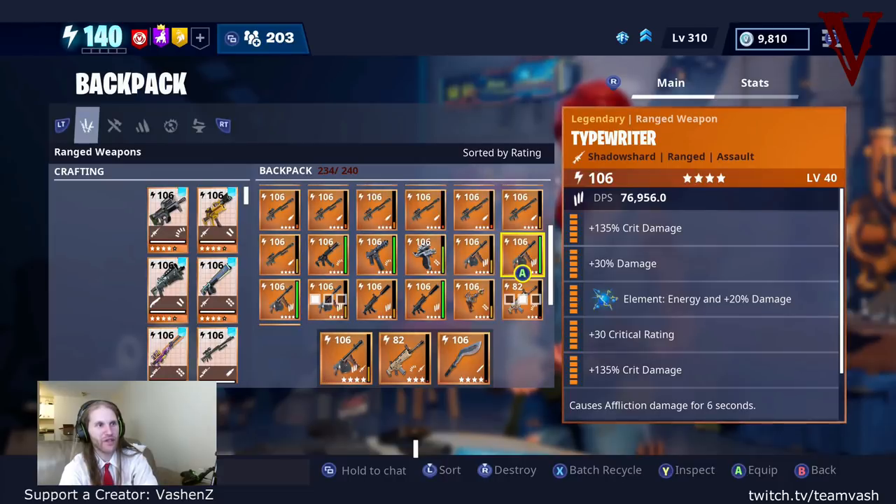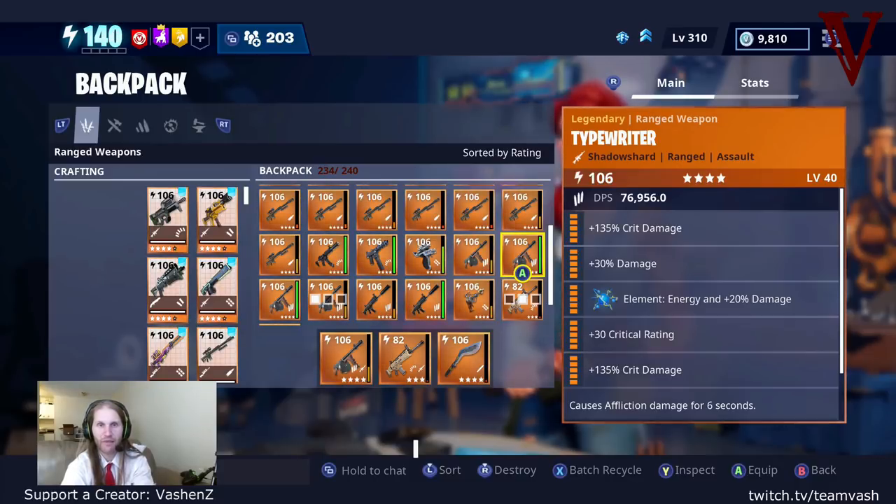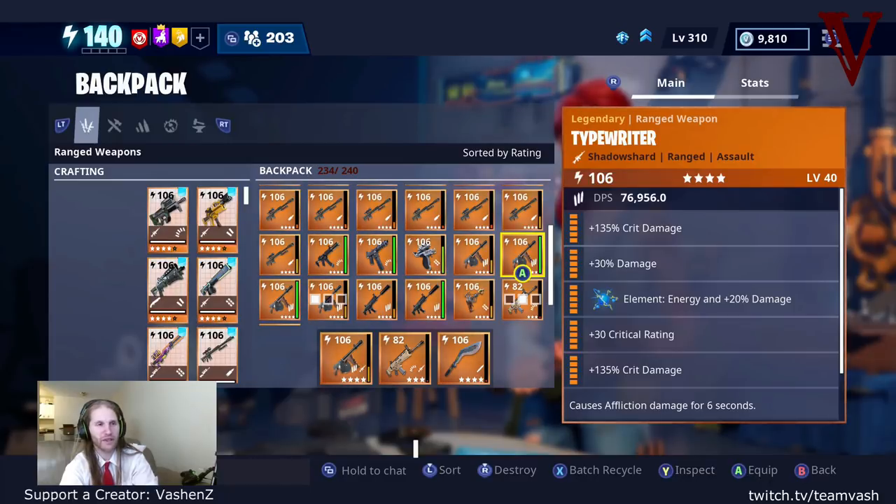You can actually build this one with one crit rate, two crit damage, and then for the utility perk, you have the ability to add even more damage on top of that. Just incredible damage — this gun does so much damage. You want to put energy element on this one, because you're going to want to use this gun against everything, because this gun is just a beast weapon.